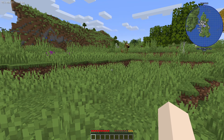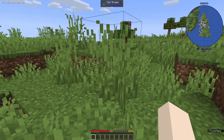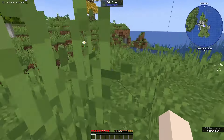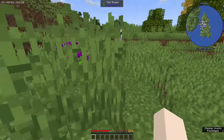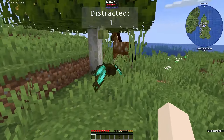Finding somewhere to at least settle down for a starter base — this island doesn't seem like a bad idea if we can get the whole place lit up with torches. That's kind of cute that we spawned on an island, I'm not gonna lie. Oh, and there's butterflies, hello!